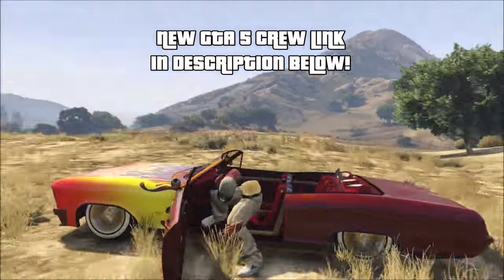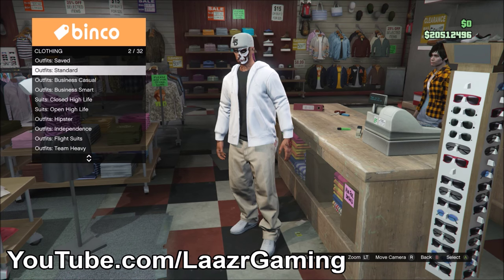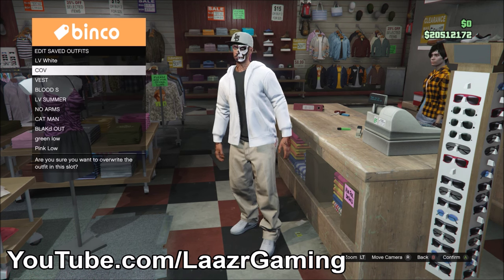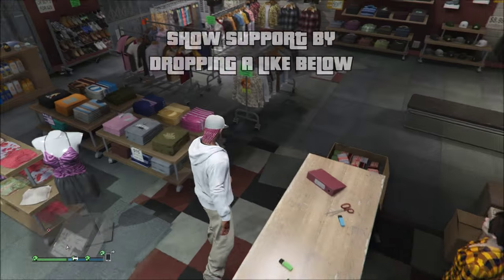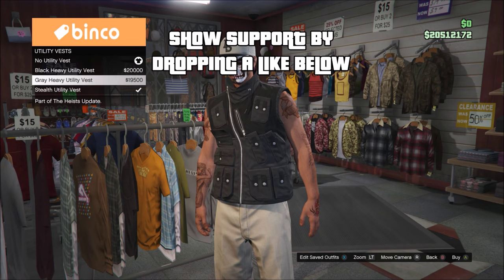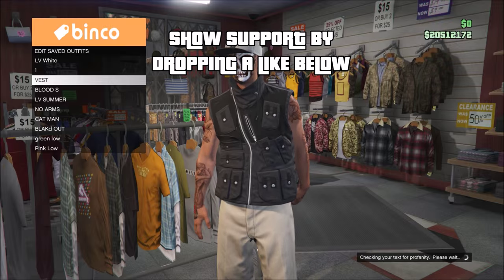Once you've got a friend online, head over to any clothing store, go to the counter, and select any standard outfit. Save this as a new outfit — in my case I named it 'one.' Then head to the top section, go down to utility vests, apply any utility vest to this outfit, and save it as a new outfit. I named this one 'two.'